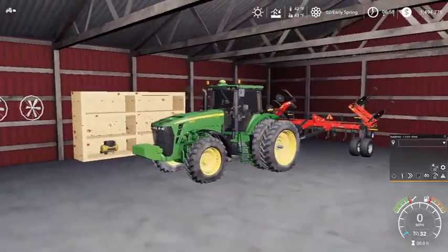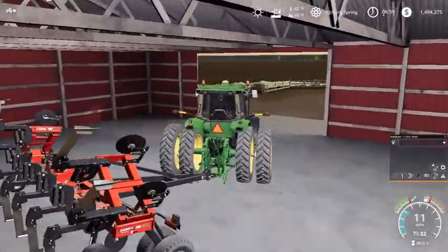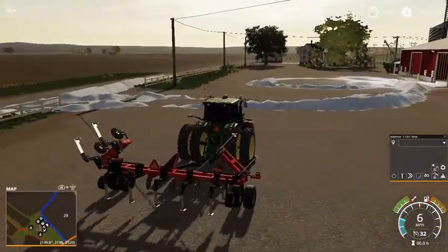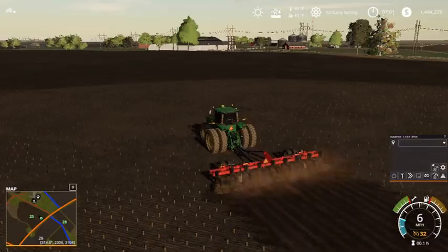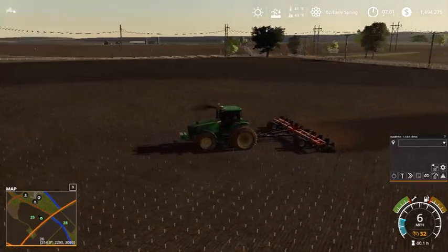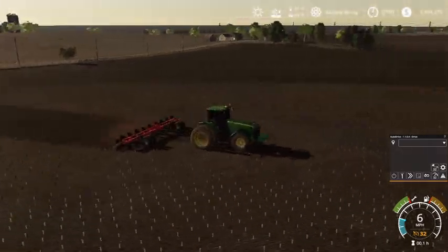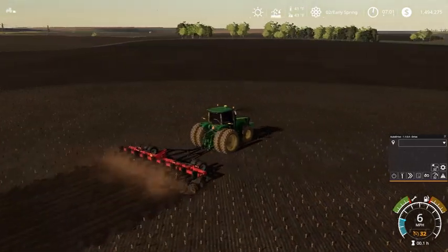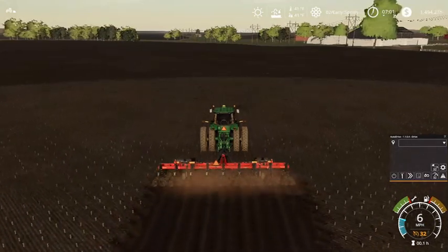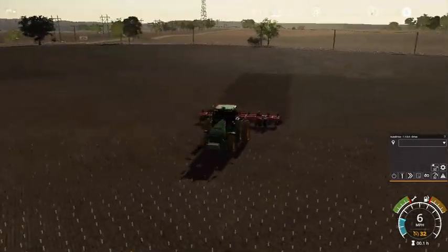So we're going to jump in this and start immediately plowing with this really nice new ripper. Even though there's still snow in some spots, those are mostly the snow piles from us plowing snow. I'm kind of splitting this field up as I'd like to have it. I'm not putting all this 40 acres as one field — we're not that big of a farm. We have a 60-year-old planter, but we farm mostly in the evenings and mornings because we have other full-time jobs. It is currently 7:01 a.m. and I am plowing.